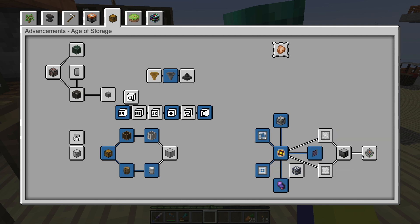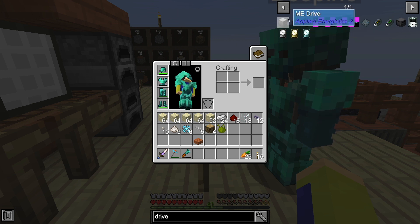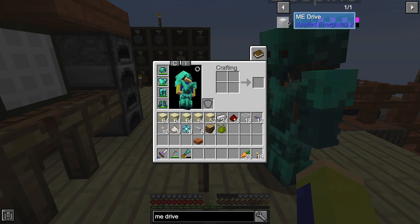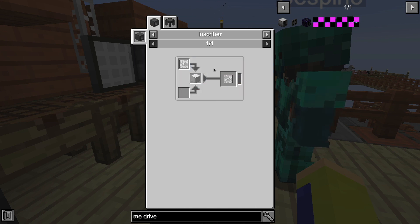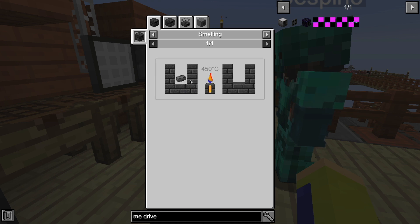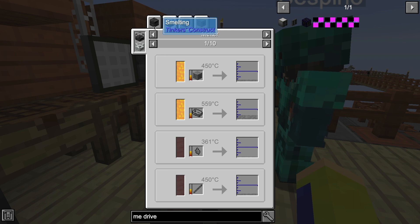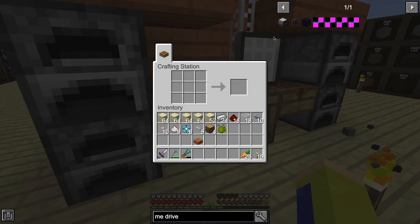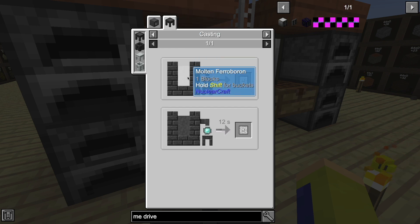We need the drive bay and storage cell. It's called ME drive. ME space drive. Can we work together to make the ME drive? Yeah, let's do it. We need the engineering press, which needs the inscriber, which you make with ferroboron, which I have no idea how to make. You alloy steel and boron. We have steel. I can make the printed silicon and get the redstone. I will get the engineering press. I'll make the ferroboron, whatever that means.